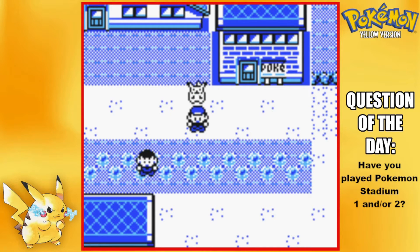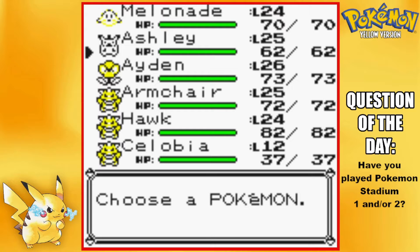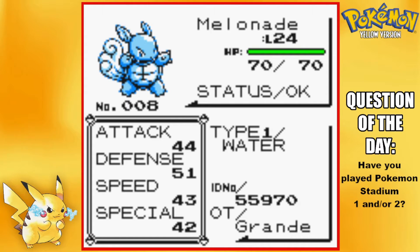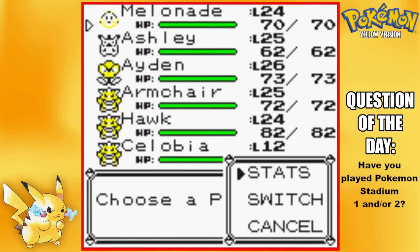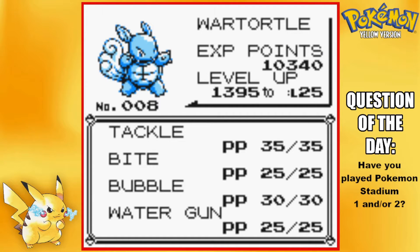Let me get my timer going and let's do a team recap. I did grind up Melanate a little bit — she was level 17 at the end of the last episode, so I ground her up to catch up with the rest of the team. Melanate the Wartortle is currently level 24 with Tackle, Bite — which she learned off camera, replacing Tail Whip — along with Bubble and Water Gun.